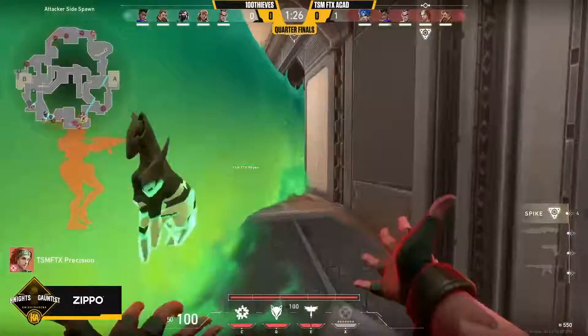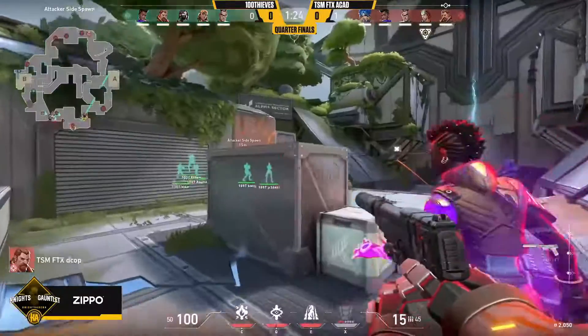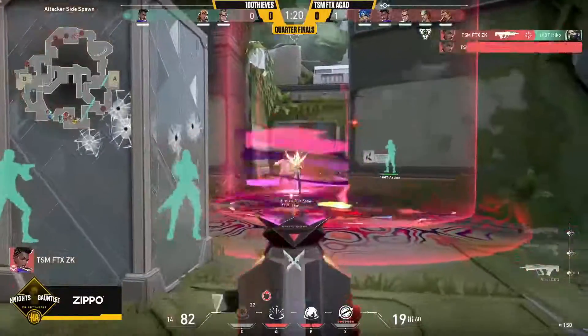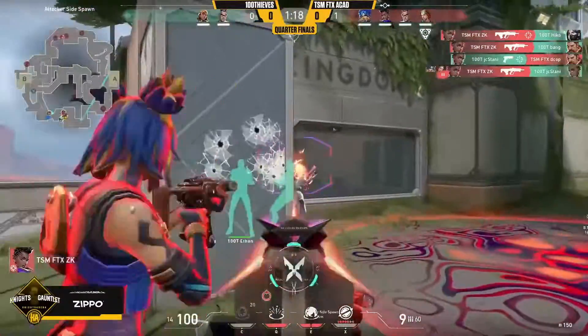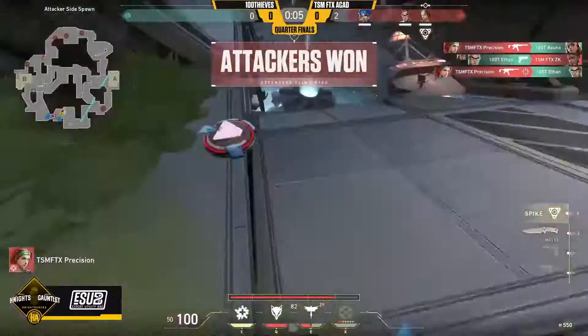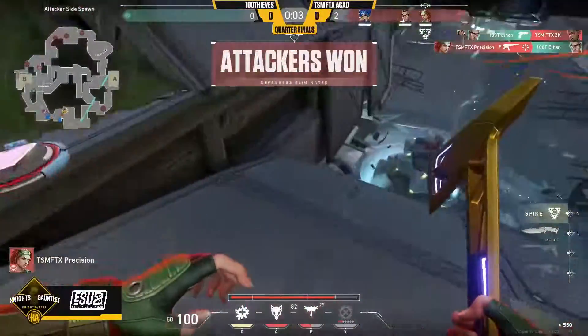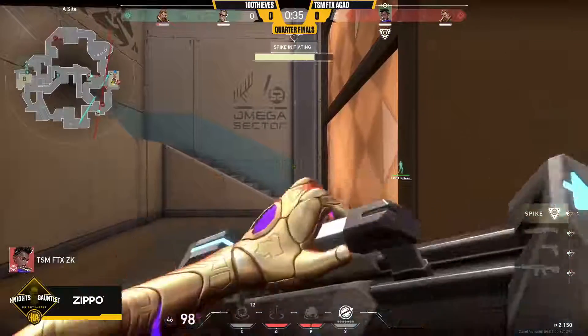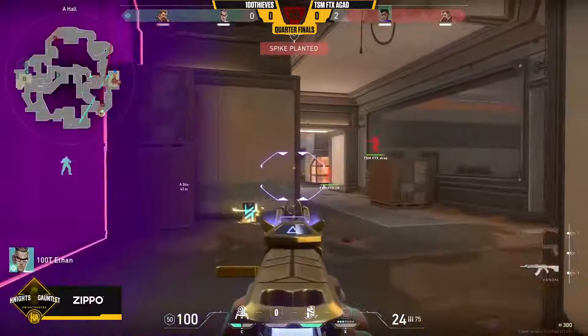TSM FTX Academy are over towards the A side naturally, so they get that advantage early into the round and start to work their way. They want the peeks — they've got the util for it. Oh my goodness, it is a barrage of utility! ZK will swing for three but precision only gets one. They don't clear the close corner sweet, that gets escaped with one more frag. Peaseman with a quick trade even though he was in that off angle. Two on two, spike will go down — the cosmic divide gonna help that happen.